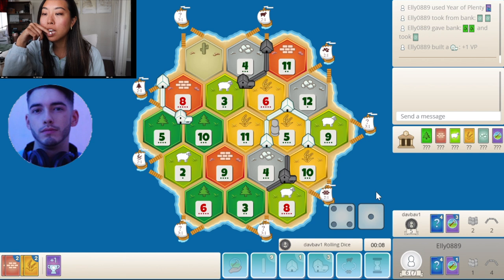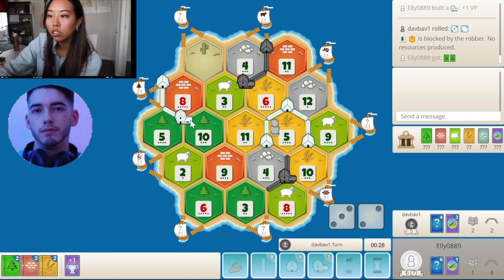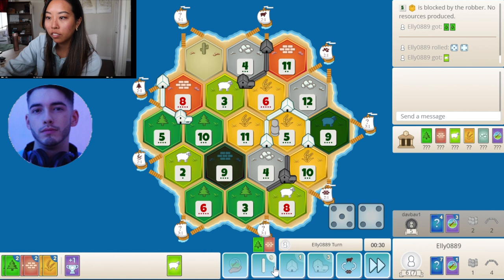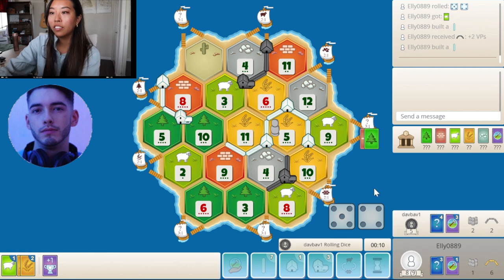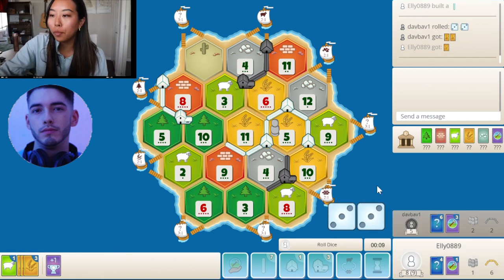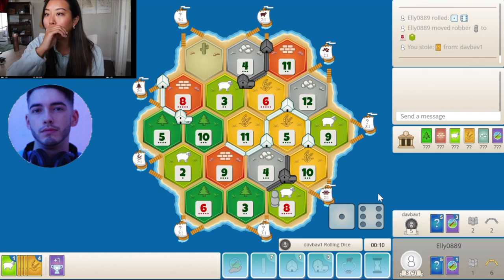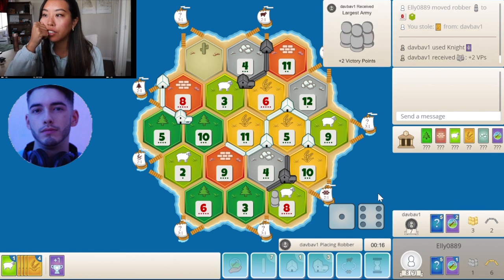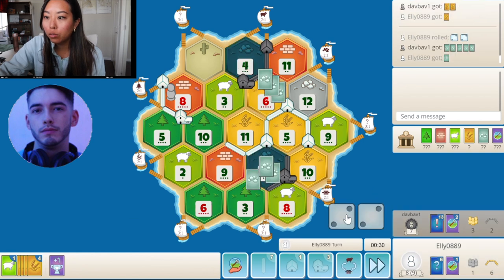Even though you didn't take the 6-3-4, which I think would have been really strong at the top — 8-5-10 and 6-3-4 would have been really cool — the 8-5-10 spot on its own is so impactful on this board. Just having the wood, brick, and also the port for it is amazing, it converts the end game so well. You do get the role play — there's only two players, so it's either you or me. You're getting an army probably, and you do have a sheep port.